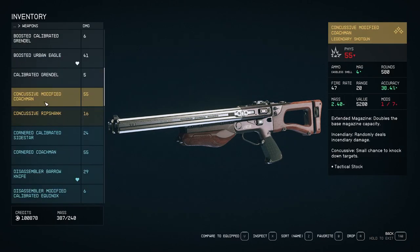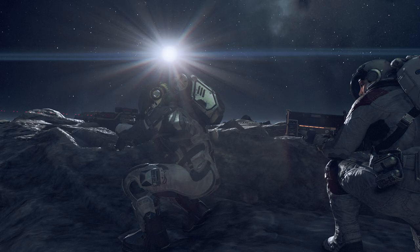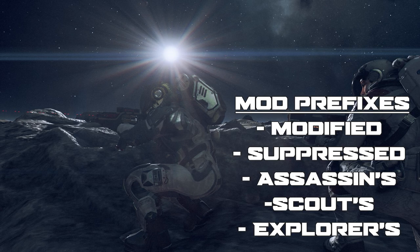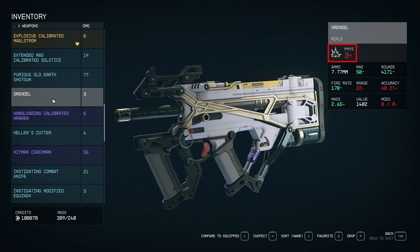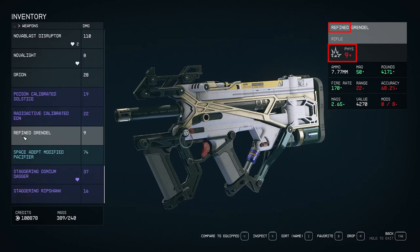Be careful not to confuse the prefix applied by the mod with the prefix that determines the item level. I've seen mod prefixes show up as modified, assassins, scouts, or explorers based on the mod combo, and the only prefix I've seen that determines item level so far is calibrated — there are surely more tiers above this as we get deeper into the game. The way you can tell if it's an item level prefix is if the base weapon damage or base armor value is higher than the previous version of that type of gear.